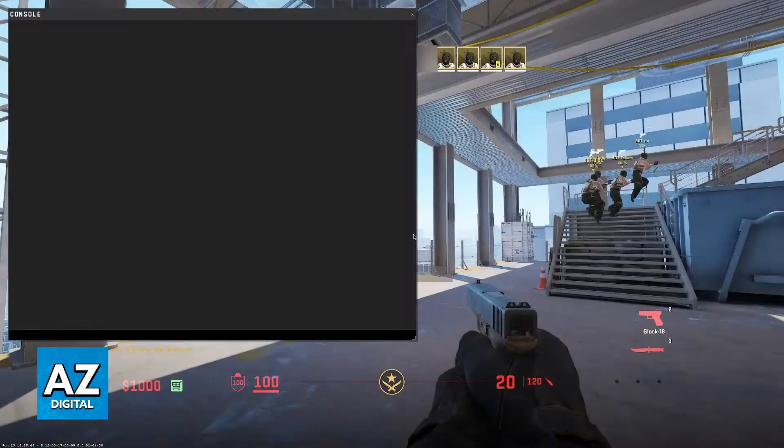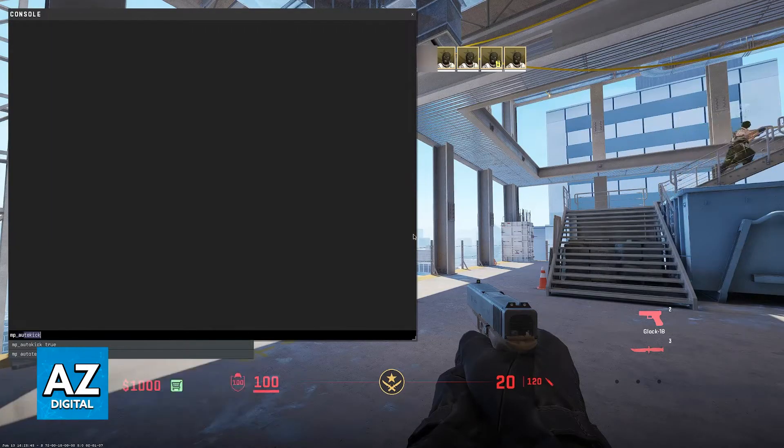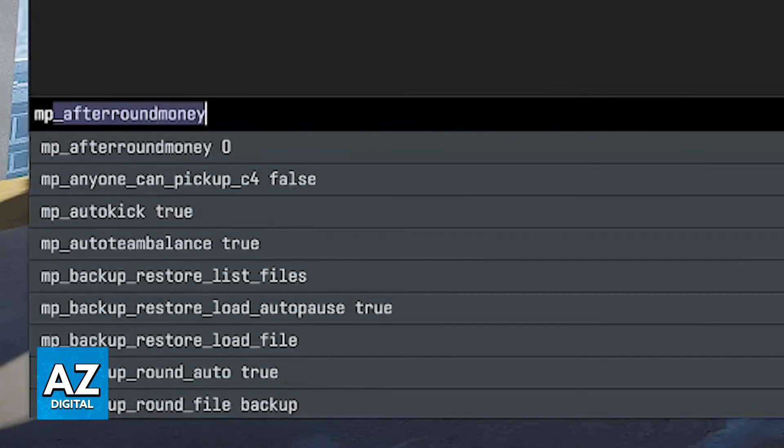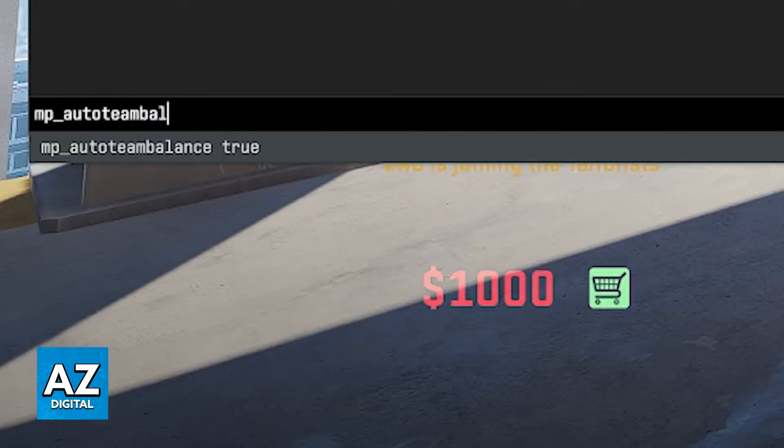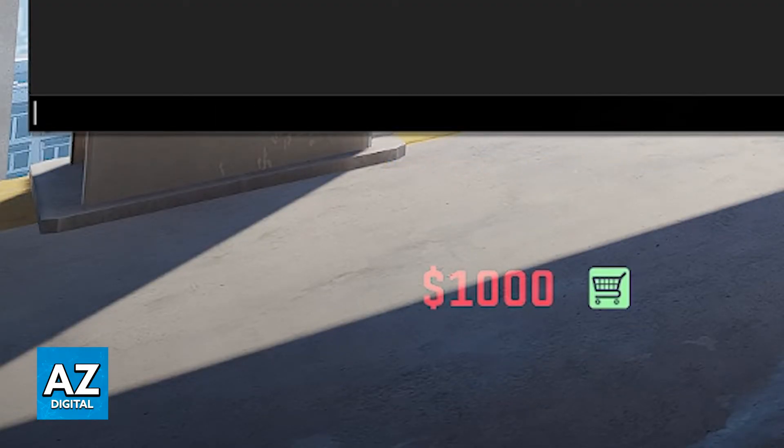Join any of the teams and now open the console. We will be able to use a bunch of commands to set this up. First, you want to start with mp_autoteambalance false. This must be set to false — as the name suggests, this is going to disable the automatic balance that is used for the teams.